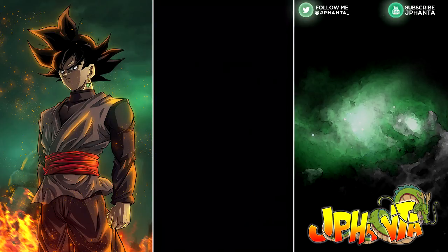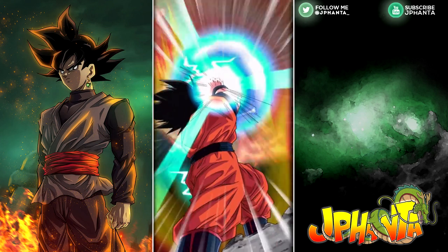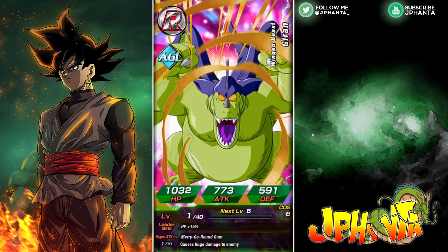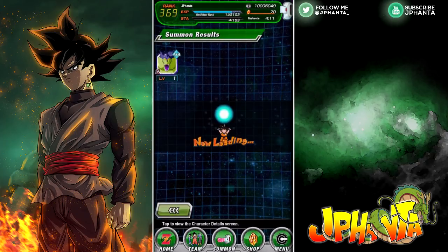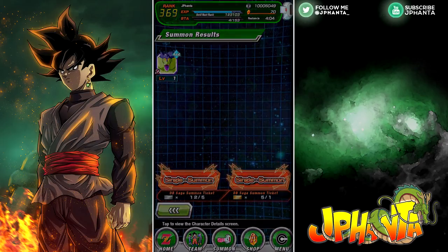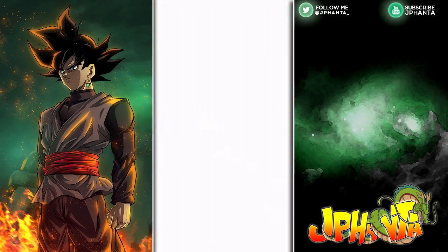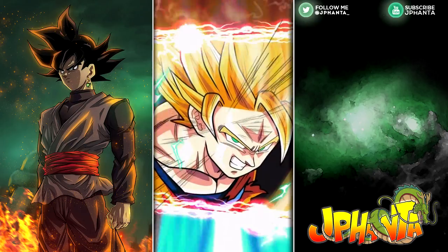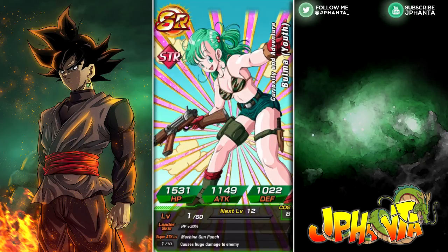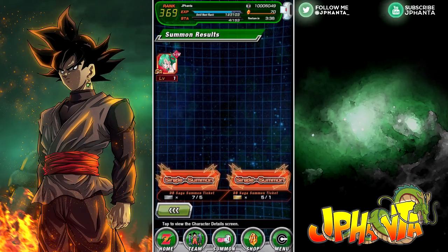Luckily we're ending off with guaranteed SSRs so at least we can get some decent units. Another pull gives us a base form card — another useless card. We've got two left, and on the final one we're going to do a DB Saga group summon because I'm getting shafted here. Hopefully if you guys summon with me the luck increases. Here we go — and it's another Bomber Youth. I don't need any more Bombers.